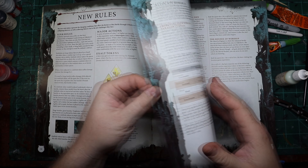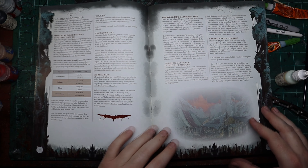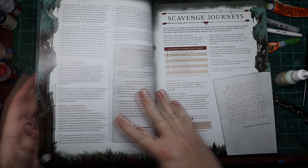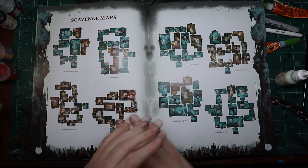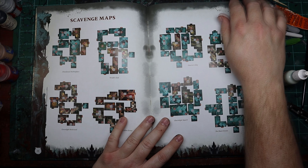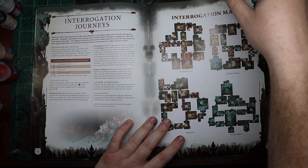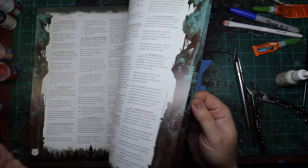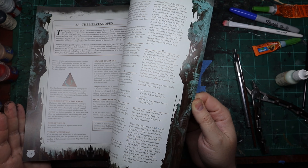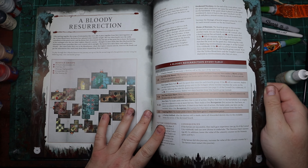There are admittedly quite a few journeys that you can take, and these are meant to be replayable of course. It gives you a layout for all of the different maps, which is cool — we've got new journeys and new map layouts — but we didn't even get any map tiles in this one.